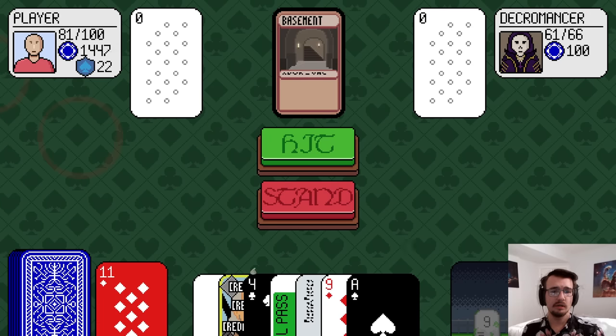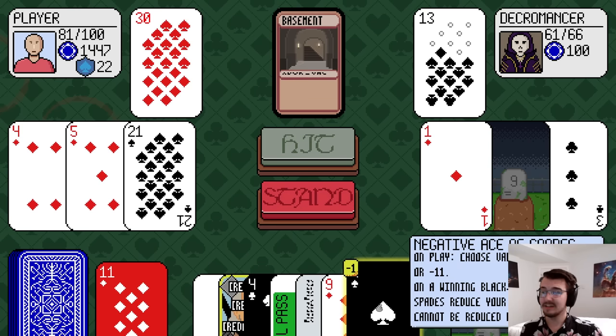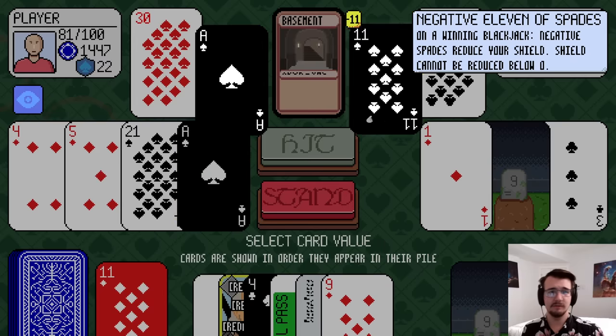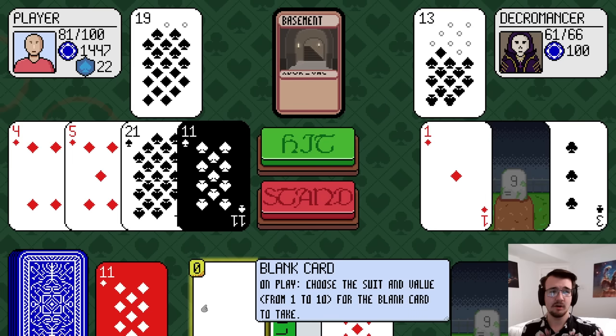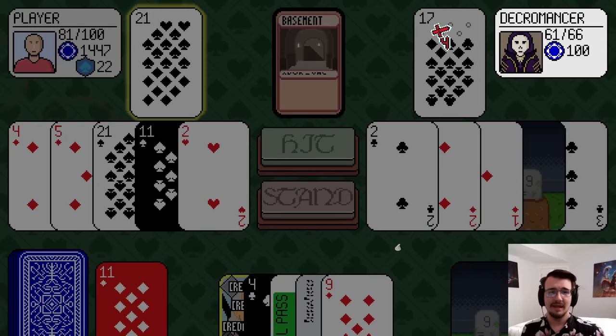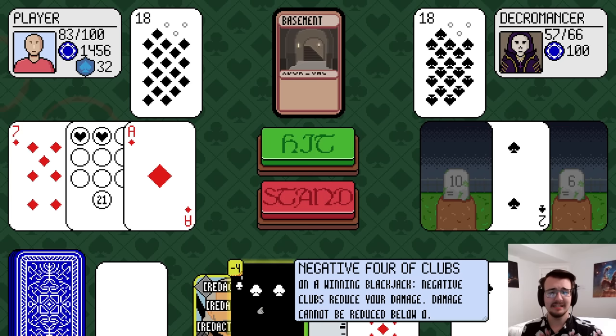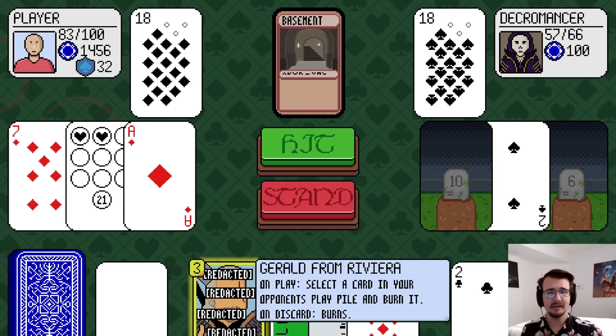Looking good. Now let's hit until I need to pull one of my cards. I got that 21, but I think I'm gonna have to do negative 11 again. Because I can blank card — I think I'll do two of hearts, if I can get a touch of healing as well. Hit me. Hit me again, I'm a loyalty card. 18. Droll just gets me to 21.